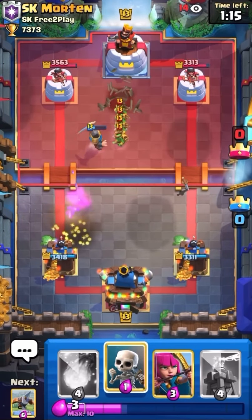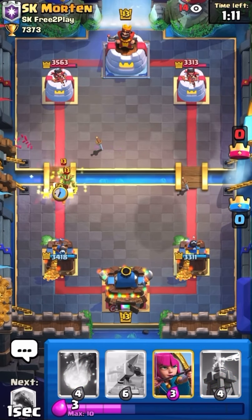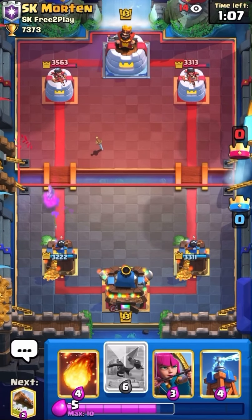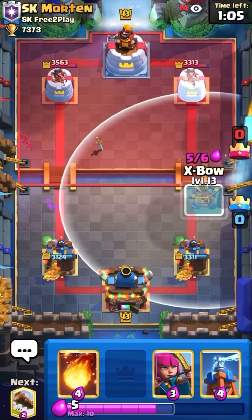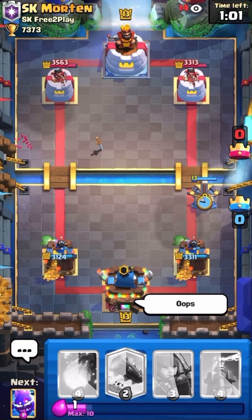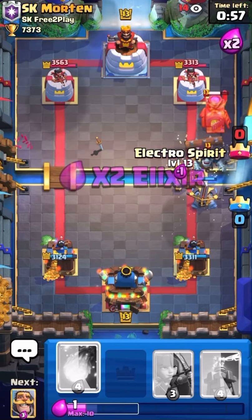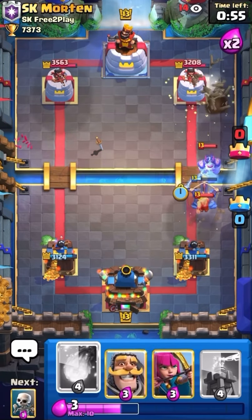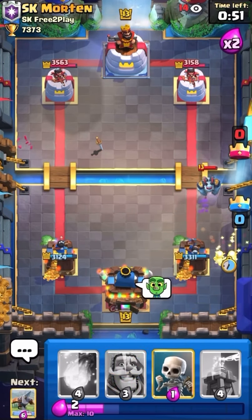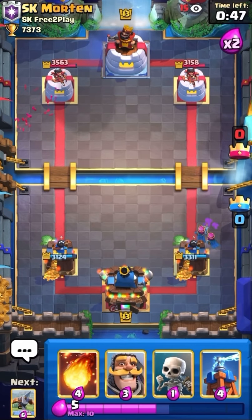He has Fireball. I'm gonna go Skeletons so I don't take too much damage. I probably should have waited for one to lock on, but it's whatever. I'm gonna go Expo immediately because I know he does have E-Giant. I accidentally played it one tile higher so that's unfortunate. Go E-Spirit, hopefully get some damage. We get like one tick — if we didn't play that Expo one tile higher, I think we could have gotten a lot of damage.